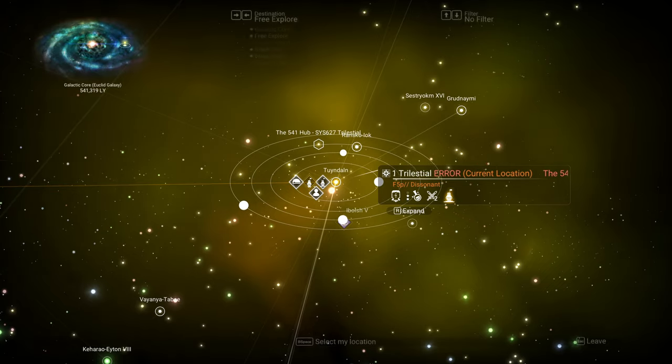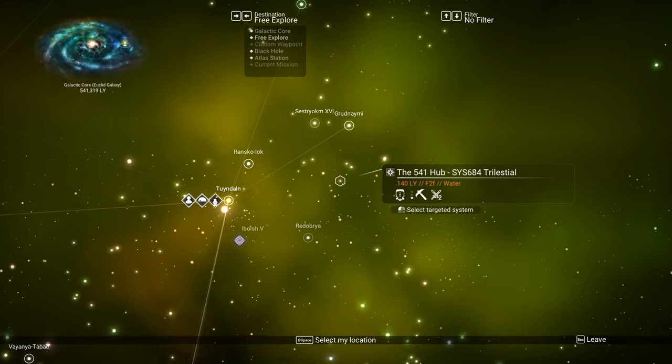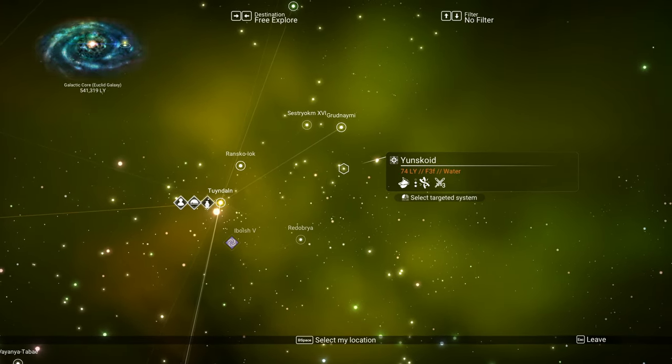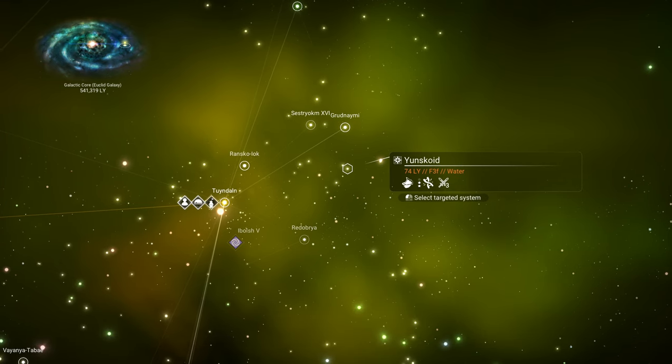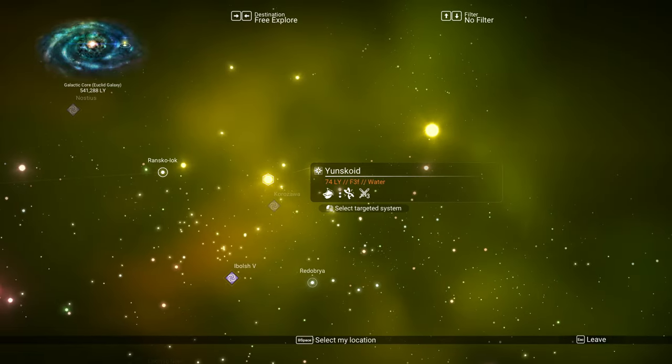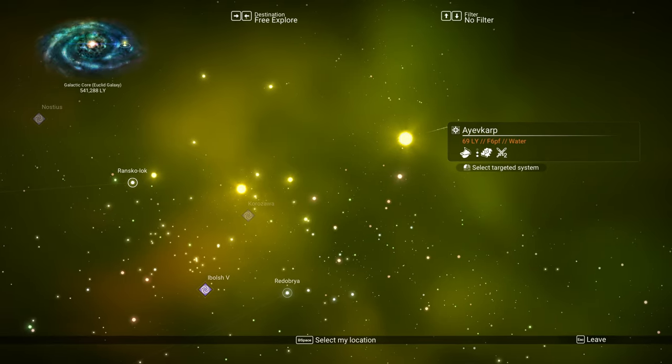There is no indicator on the galaxy map to tell you where there is a vile brood spawn. I think the easiest way would be to go into the Nexus and get a vile brood mission, but no one has been able to get it — as far as I could see on Twitter, I was able to get it first try. The only way to do this is to just go to multiple different systems.